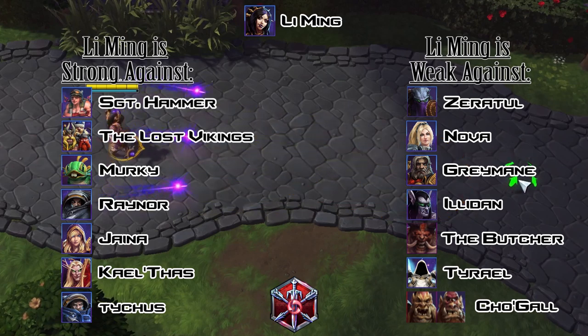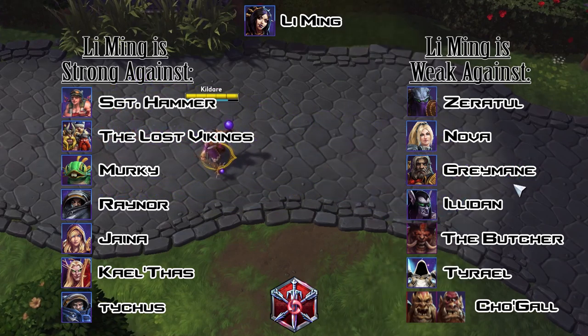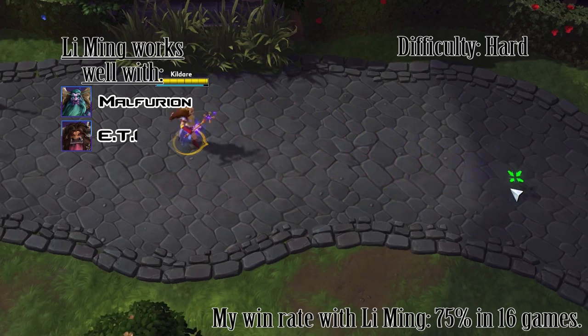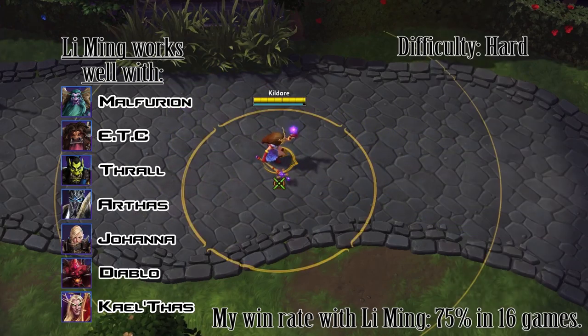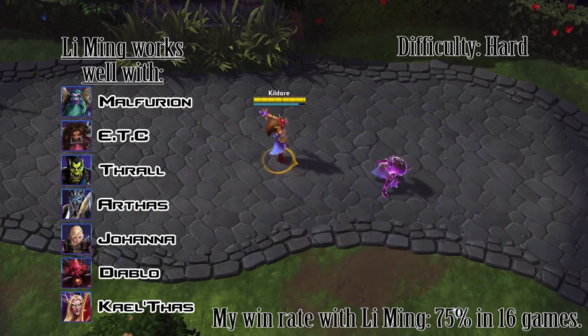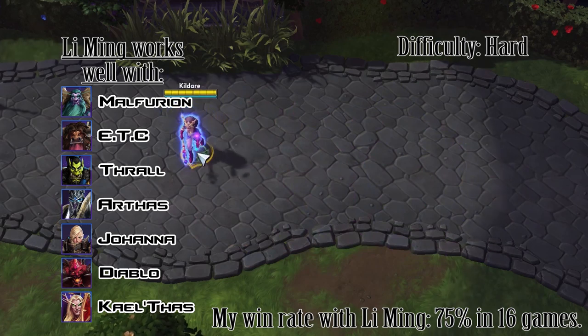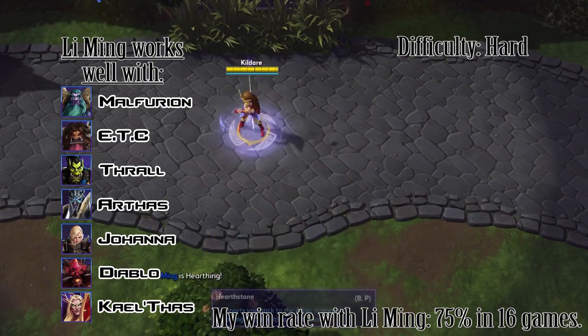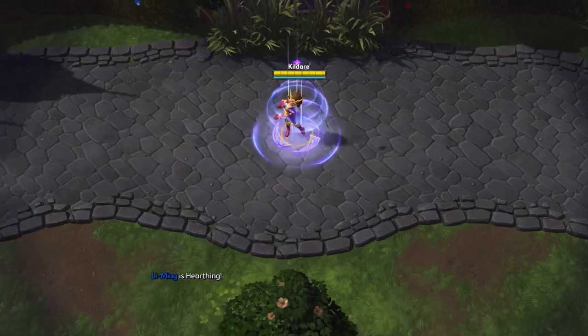Li Ming is a ranged assassin that excels at burst damage and snowballing in team fights. She serves her role best in the backline of team fights and should not engage or fight alone in most situations. Li Ming can go through her moves frequently and consume mana very rapidly, so getting mana regeneration talents is highly recommended, along with being teamed up with a support like Malfurion.